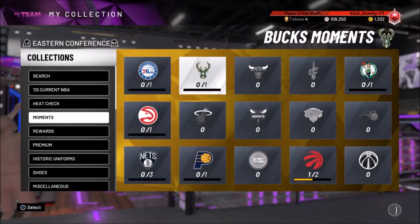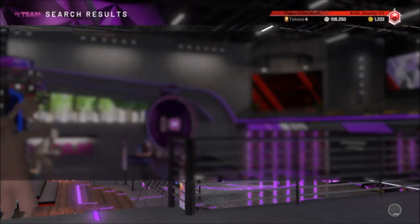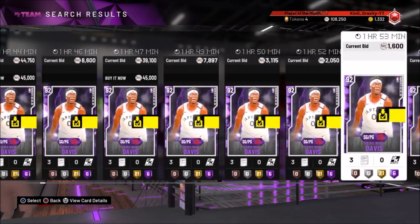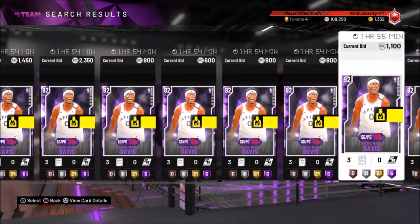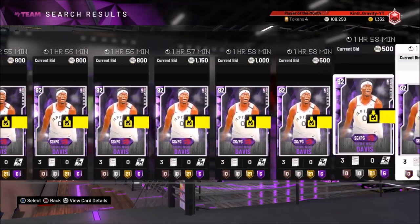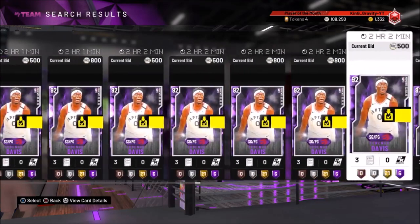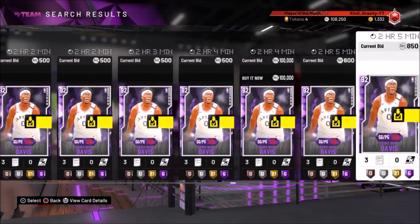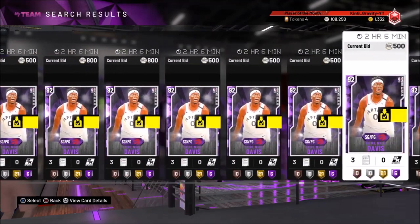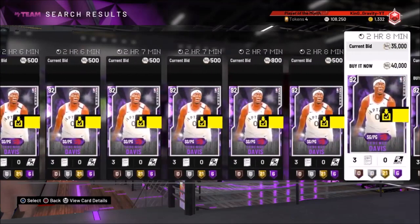The next card I'm gonna show you is Amethyst Terence Davis, for his 30-point game where he had six three-pointers — an amazing performance. He's one of my favorite players, definitely one of my favorites on the Raptors, my favorite team. I sniped him today for around 8,000 MT with about 11 contracts. Right now he's going for around 14,000–15,000; I'm not sure why there's so much bid activity.